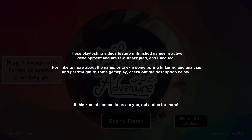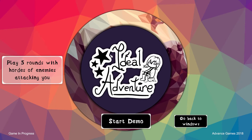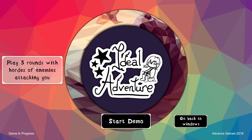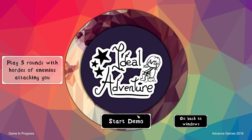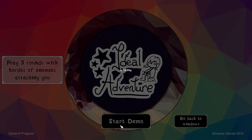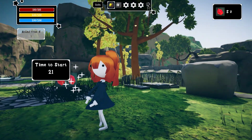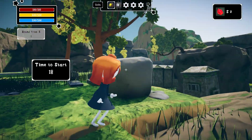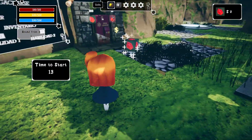Let's get into the game itself, get rid of the overlay. So I've not seen anything past the screen. Looks like we have some different music playing. Play five rounds with hordes of enemies attacking you. Got a weird little audio effect when you hover. Alright, so here we are — quite pretty, it's got nice lighting.